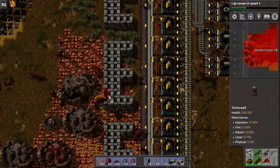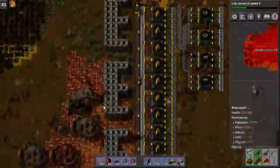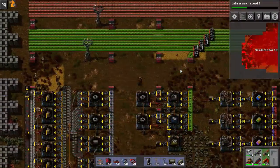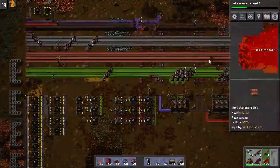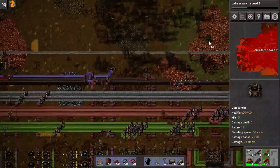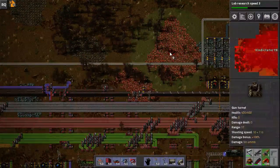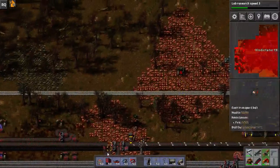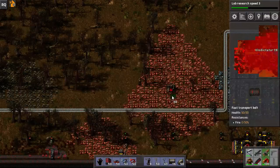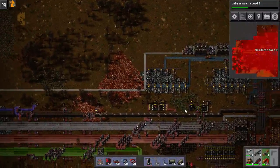God damn it you bastards! I need to make a heavily defended turret setup. Yeah, I can do that — I'll go and make the latest thick of wall for this one, like five thick I reckon. I don't actually have any room there though, I need to get more walls.